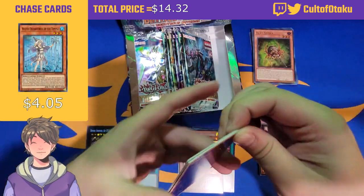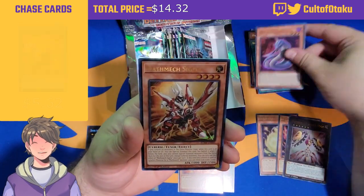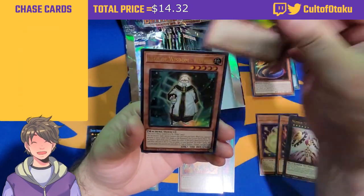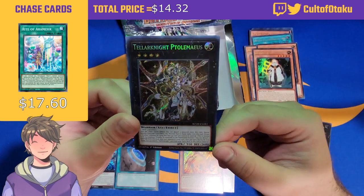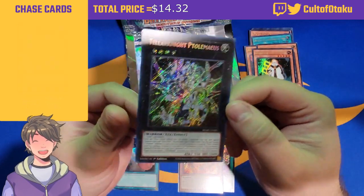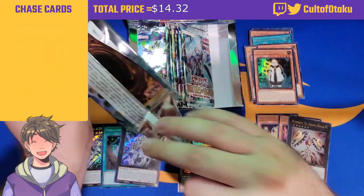I'm really happy with that Zeus pull. Don't Slip, Dogs of War, Black Mamba, Mathmech Sigma — this card really needed a reprint, a lot of the Mathmech cards got reprinted because they were getting really expensive. Sage of Wisdom Himmel, and Teller Knight Ptolemaeus — about time this card got a reprint. Ptolemaeus came off the ban list two or three lists ago and has been really expensive since then, so it's really good to finally get a reprint.